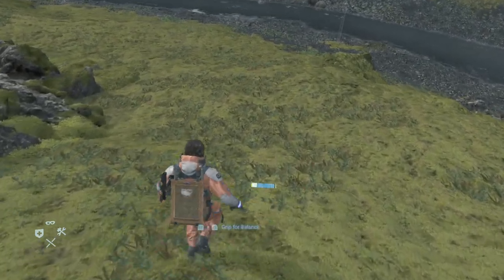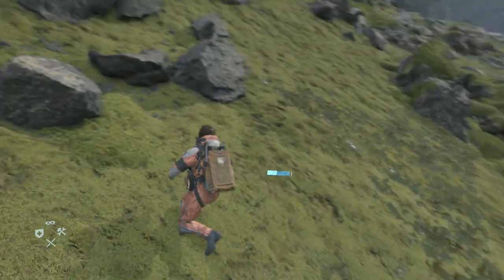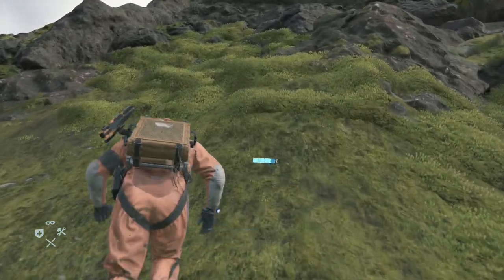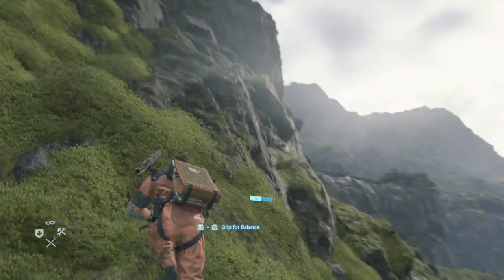Welcome to Death Stranding. In this video I'm going to show you how to unlock the trophy called 'Sleep Tight Little BB.' In order to unlock it, you need to soothe a crying BB and stop the crying for the first time.